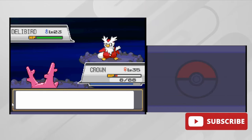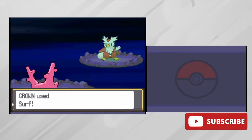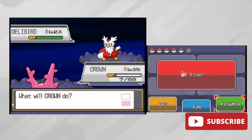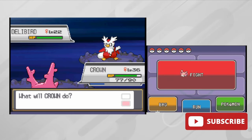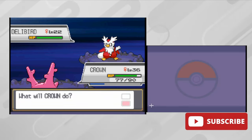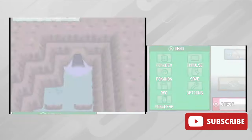With that all out of the way we get access to the Ice Path, where we will find our last Pokemon - Delibird. We find him right away but accidentally knock him out. We find him again and accidentally knock him out again. On the third time I took my time in capturing him, and thank god we actually caught Delibird. I went with the easy route and named him Ice Burb.